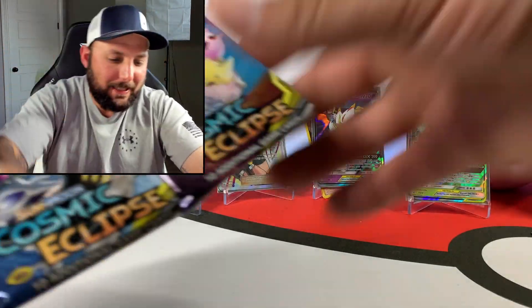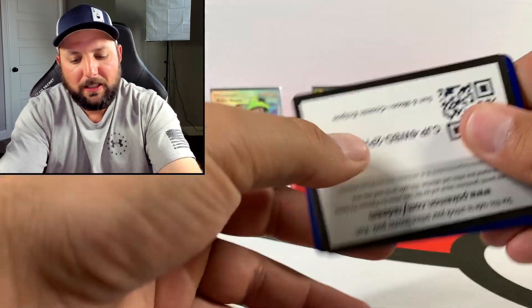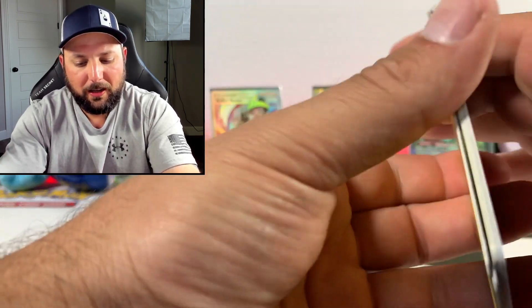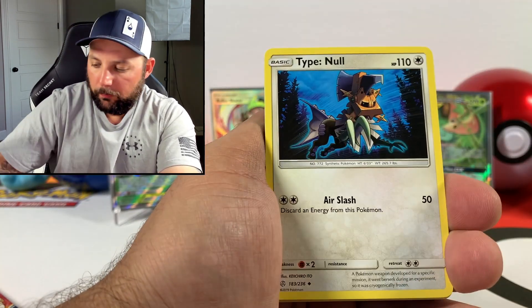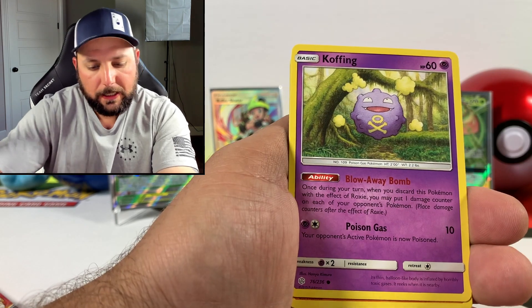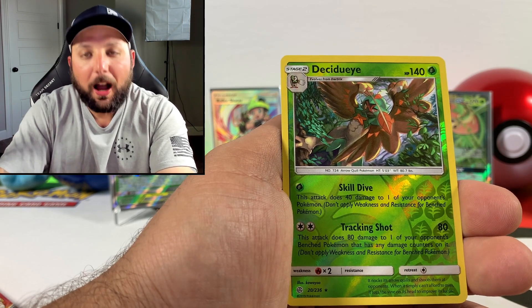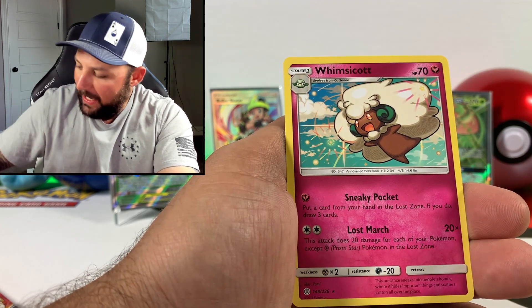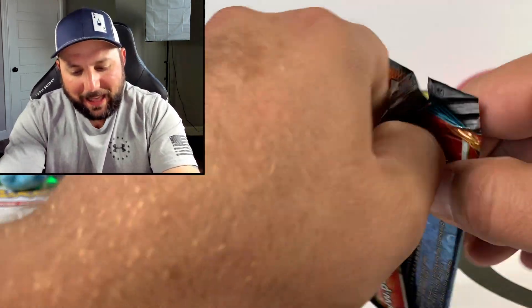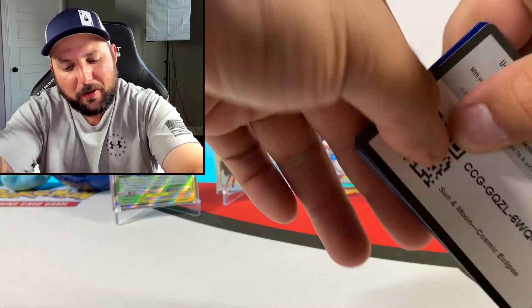Two more packs guys. Here we go, see if we can get some super spice out of it. We've got Lightning, Type Null, Erika, Snorunt, Koffing, Swirlix, Croagunk, Decidueye reverse rare — very nice — and a Whimsicott non-holographic. Last pack guys, last pack. Really wonder if this could be it — we pulled so many trainer full arts and stuff.